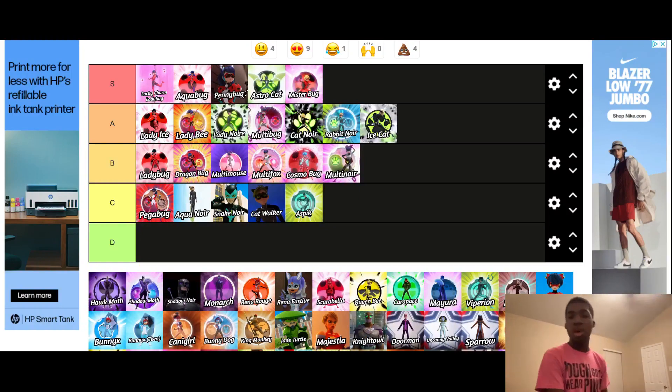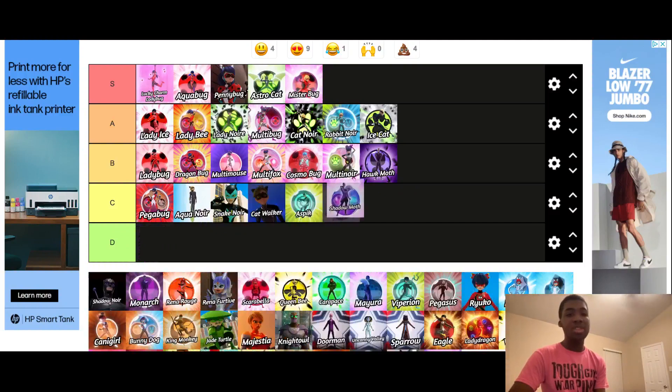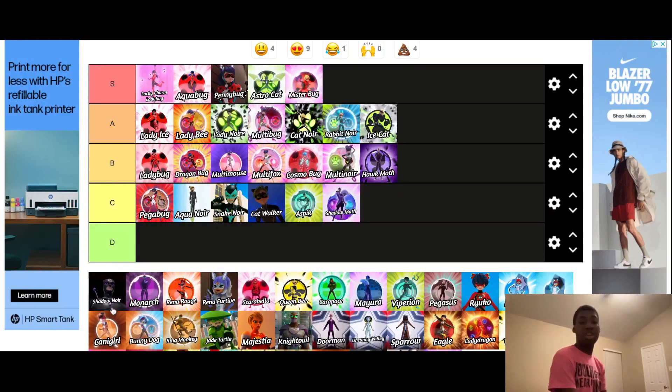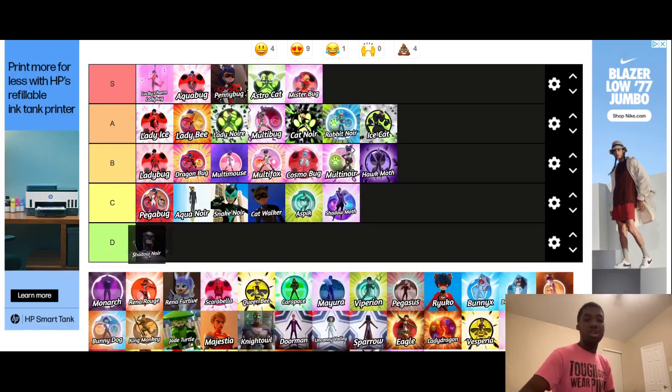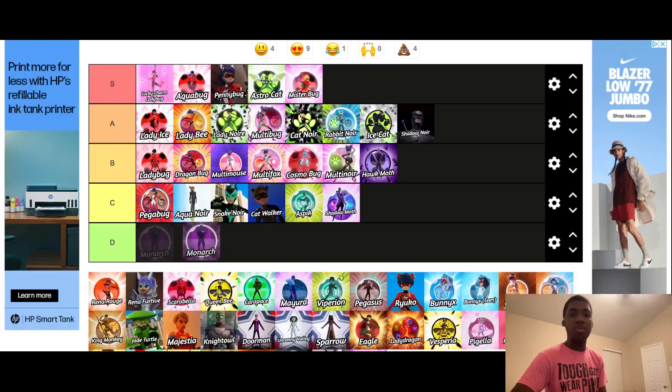Next one we have is Hawk Moth, where Gabriel becomes Hawk Moth — this is just the first form of Gabriel, because he changes later on. It was a decent outfit, but I'd put it in B tier. Next one is Shadow Moth, where he uses the Moth and Peacock Miraculous together. I don't like it as much as the regular Hawk Moth, but I still think it was a cool form — I'd put it in C tier. Shadow Noir — I think this was a cool outfit, much better than regular Hawk Moth. I'd put it in A tier. And Monarch — I don't like this as much as Shadow Noir's outfit. I feel like they made Gabriel kind of creepy with it, but it was still cool — I'll put it in B tier.